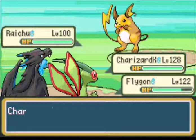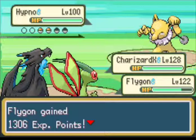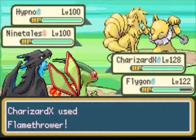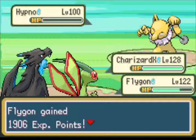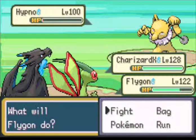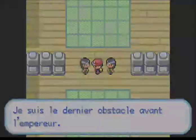Next up is Hypno. Let's go with Ninetales and use the same strategy. It survived. Let's go for Flamethrower and Dragon Claw. This Samurai also defeated — this is the last one.